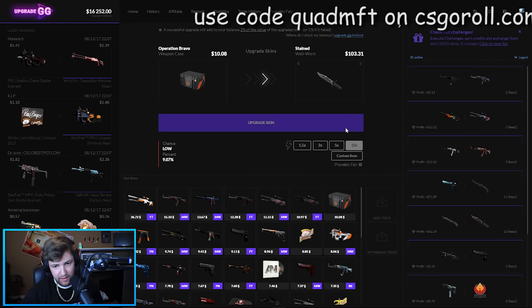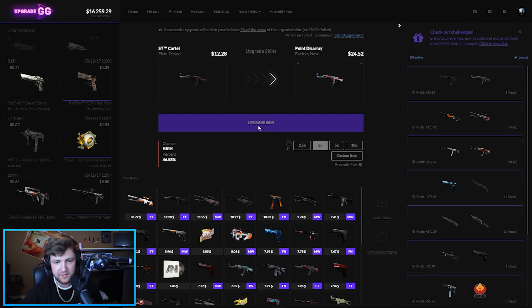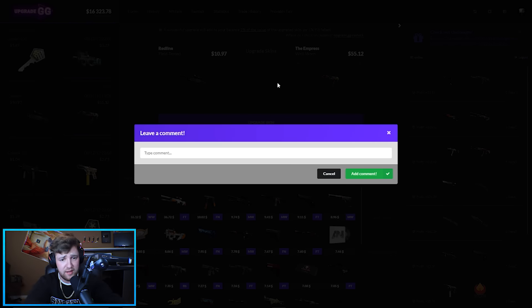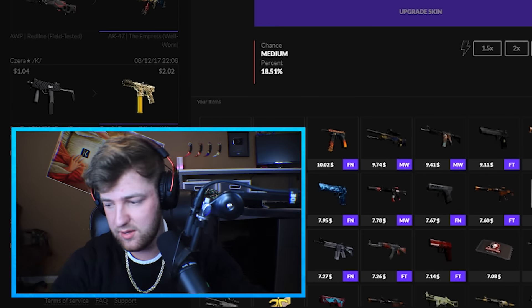Going for the Operation Bravo into the M9 Stained or AK Cartel with a 50% chance — please be nice. All I want for Christmas is to win a five-times here. That's all I want, Santa Claus. Did I hit a five or a ten? Five — quad five. I put up 10. Boom!